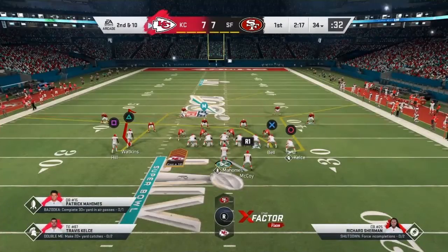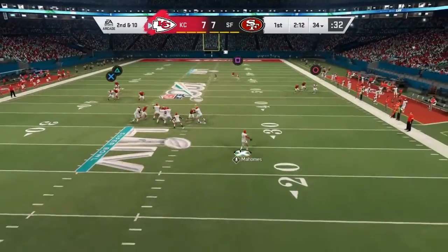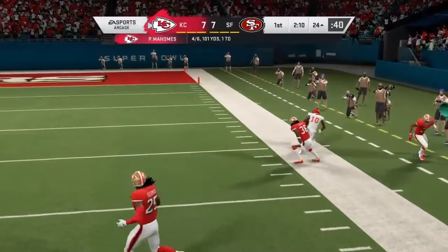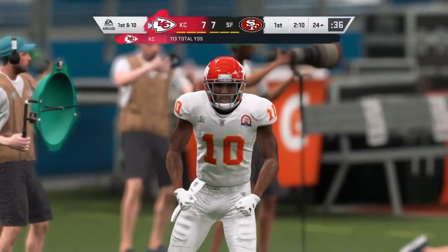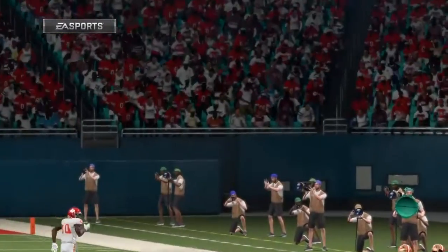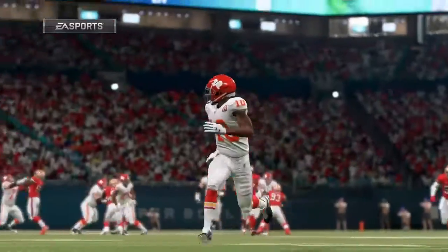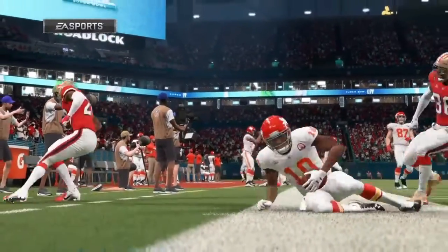There's a pass on first down, it's knocked away and incomplete. Throwing again on second and ten — Mahomes escaping — it's caught inside the 25, and all the way down inside the 25 before he's out of bounds. That's a great job of working the sideline right there — loved how he tracked the football the whole way, just reached up and pulled it in with excellent field presence.